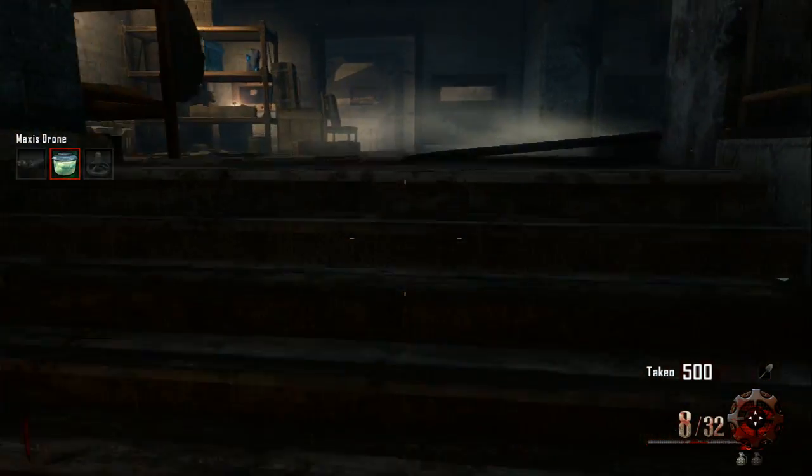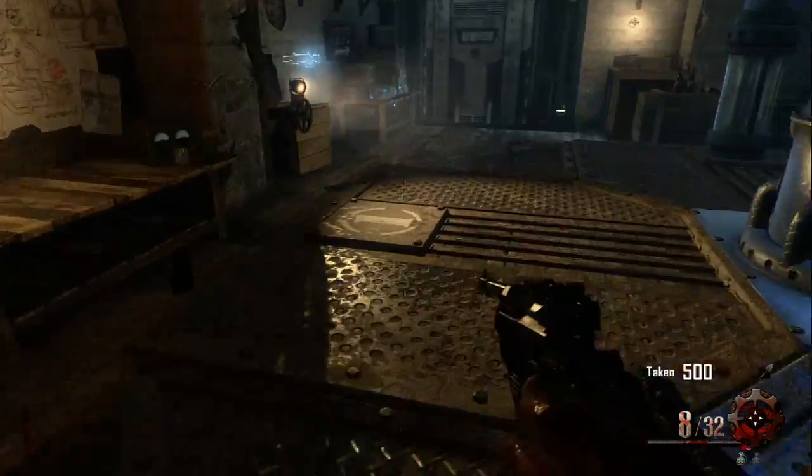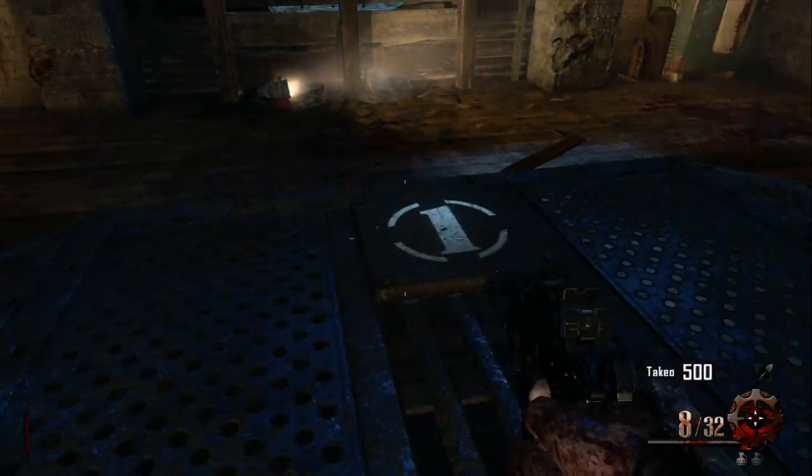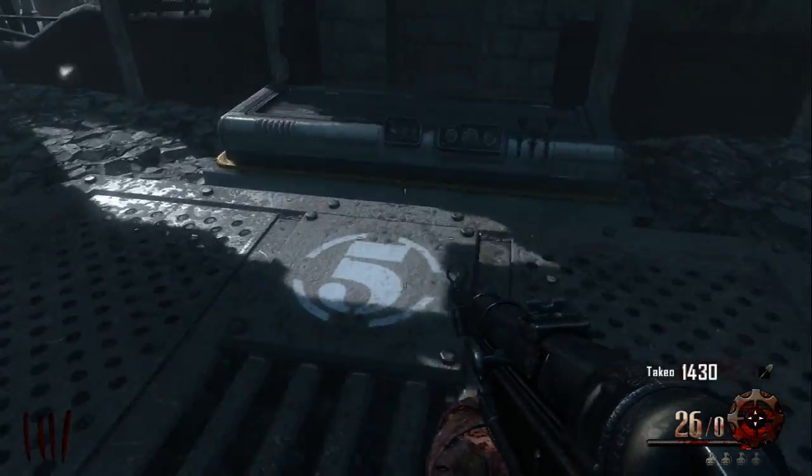Hey guys, what's going on? It's Jake here. Today a third Easter egg song has been found within the map Origins. What you have to do in the spawn room is lie down and hit X on the two ones that are near generator 1. After this, you're gonna have to wait a few rounds.